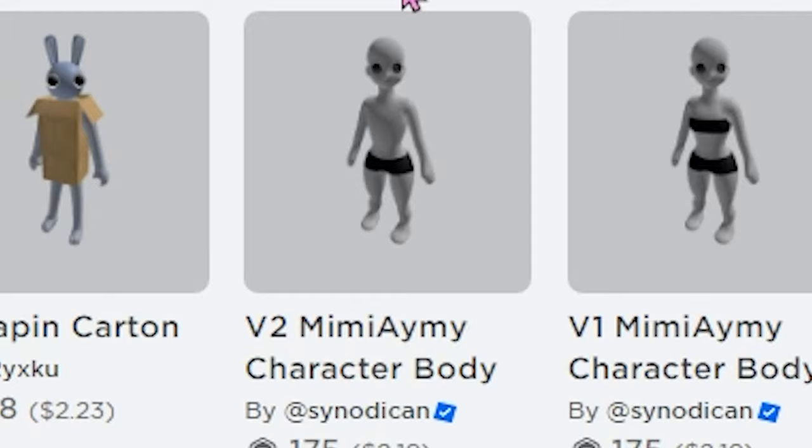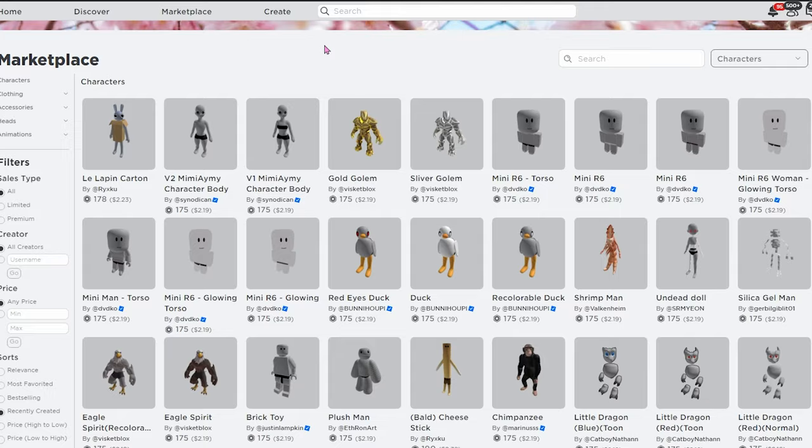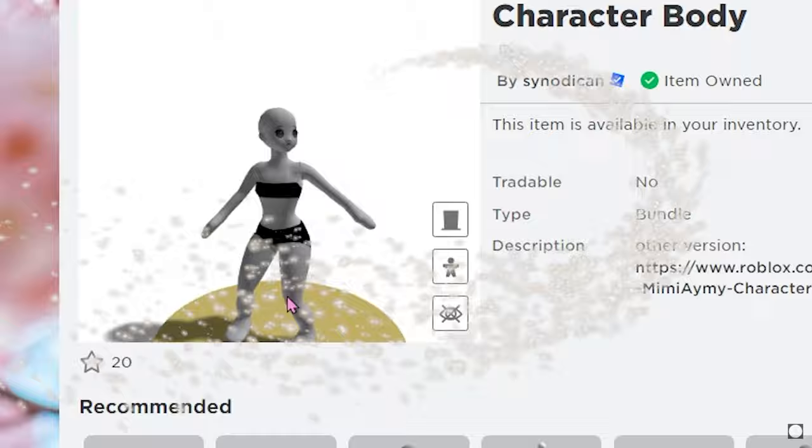The avatar you're looking for is the one that says V1 Mimi. Of course, you can get V2 as well, but that one doesn't have much of a, you know. This is what Miss Mimi is looking like — she's a bald queen. Look at that hourglass figure.